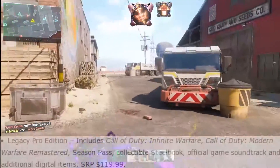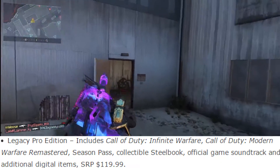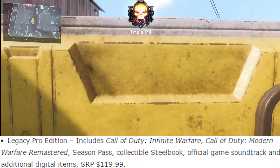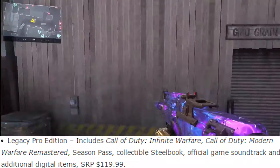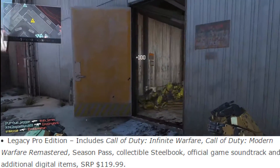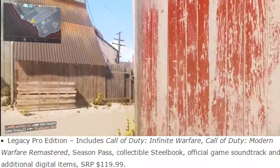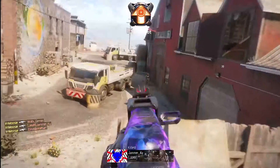The final edition is the Legacy Pro Edition — this is the tier-one, elite option for people who are just insane about Call of Duty and need everything. I believe it's only sold at GameStop, and it comes with Infinite Warfare, Modern Warfare Remastered, the Season Pass, a collectible steelbook, the official game soundtrack, and additional in-game digital items like maybe a camo or calling card. That sells for 120 dollars. Going from the Deluxe to the Legacy Pro, you're spending an extra 20 bucks for a steelbook, a game soundtrack, and additional digital items — I don't think it's worth it and that 20 bucks is kind of wasted.